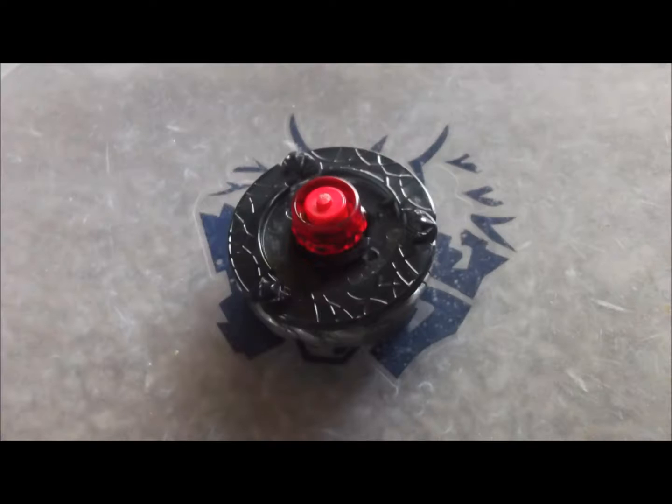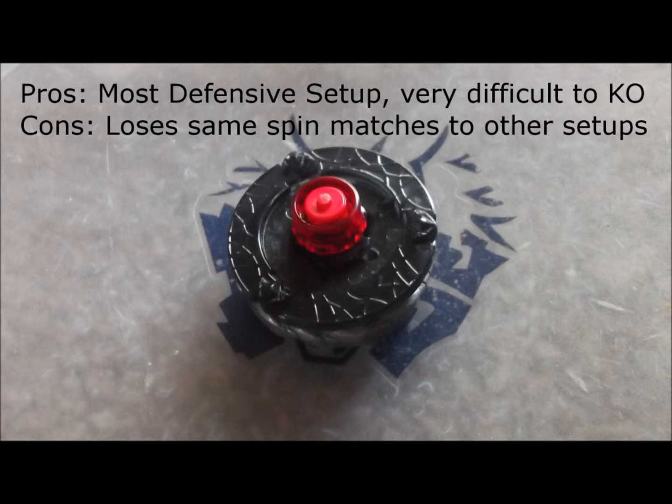I've already made a video specifically about plastic zombies, so now I'm going to list some of the best spin stealing setups in MFB standard and limited. For standard, up first is BD145RDF. It's the most defensive out of all the spin stealing setups, but also has the worst stamina and loses to all setups in the same spin unless it can KO.